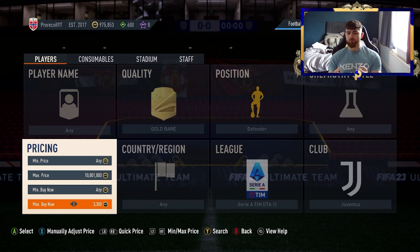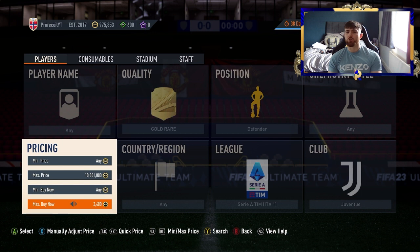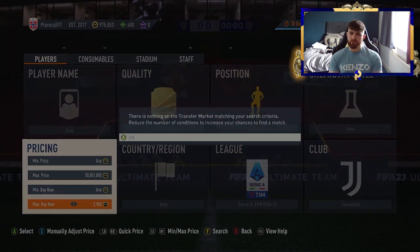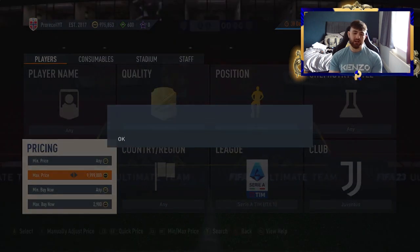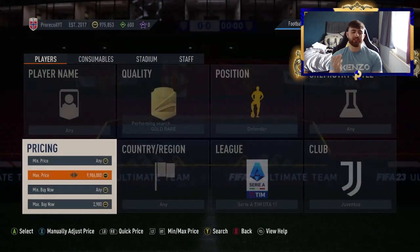In Serie A you've got Di Lorenzo and a Centurion card at 85 rated, so there are some right backs, but not many good lower-end options. Compare that to the Prem where you have Trent for like a thousand coins and Pereira as well — cheap right backs are everywhere. In Serie A it's a bit harder to find affordable ones.